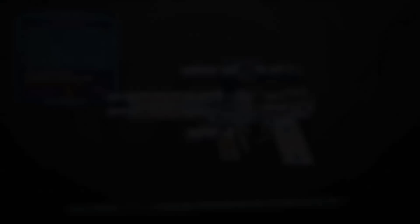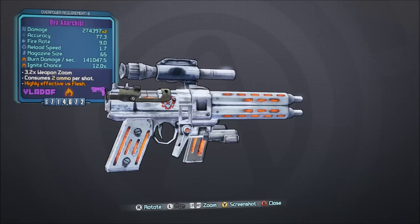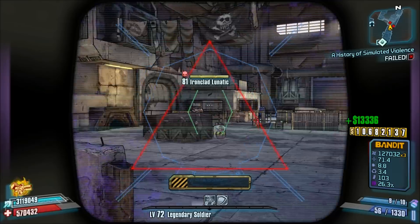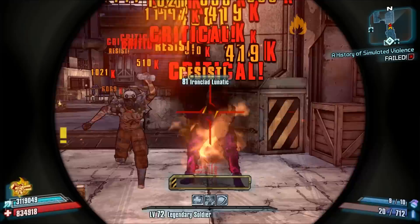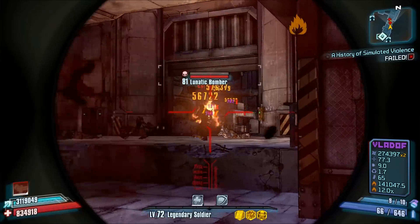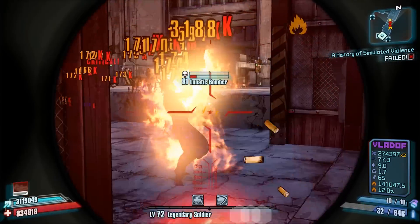Number 16, the Vladov Anarchist. The Vladov Anarchist is a great alternative to both the Infinity, Stinger, and Proletarian Revolution from both games. It's capable of high fire rates and also has a high magazine size for a pistol. The best part is that they can be acquired both early on and later on in both games, regardless of your playthrough.